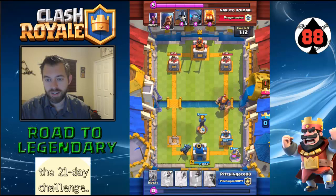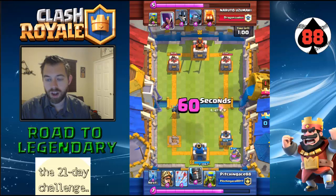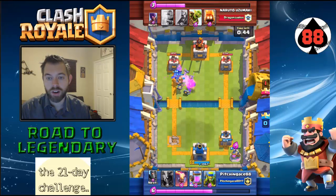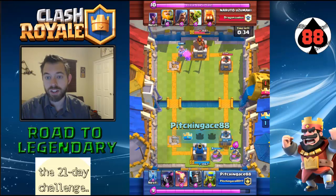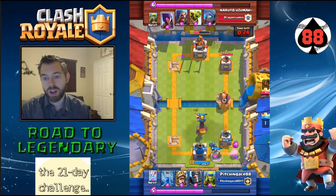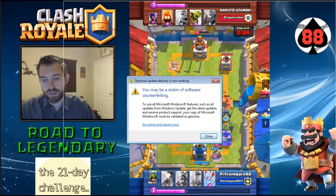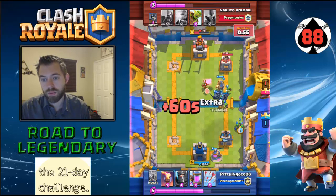I was like, you know what, let's do this. So if I were him right there, I would have probably thrown my Royal Giant in the back. This was key right here — those arrows, and keeping my Dark Prince alive. Because the Dark Prince does splash damage, so he's actually really good to take out ground troops. You just kind of have to have him charged up. I could have gone for the Three Crown, but as we've seen multiple times, the Three Crown is really not what you're looking for — it usually will mess you up.